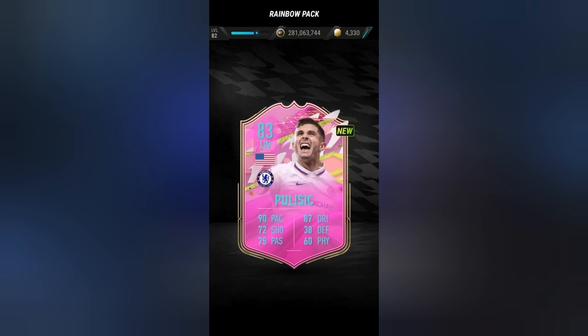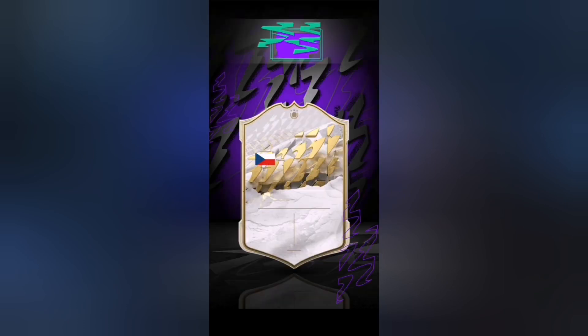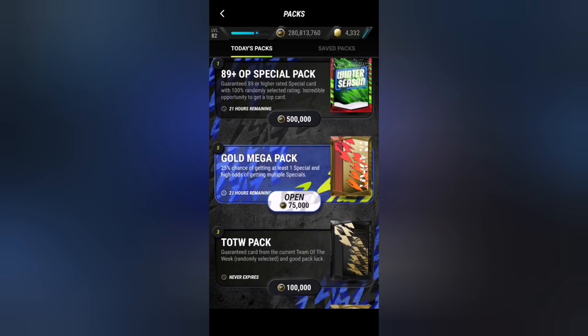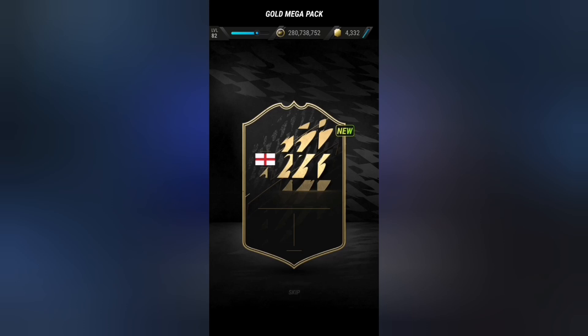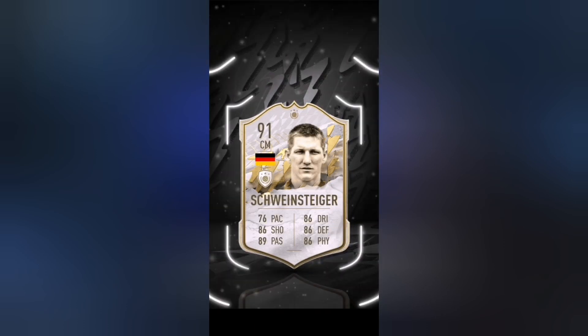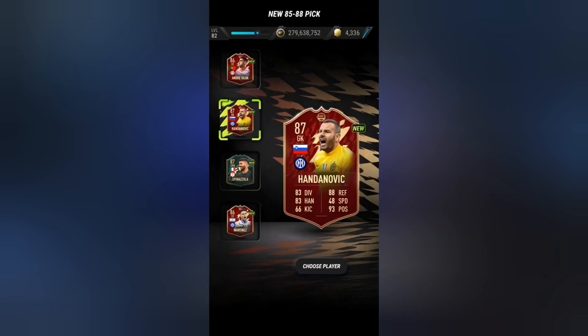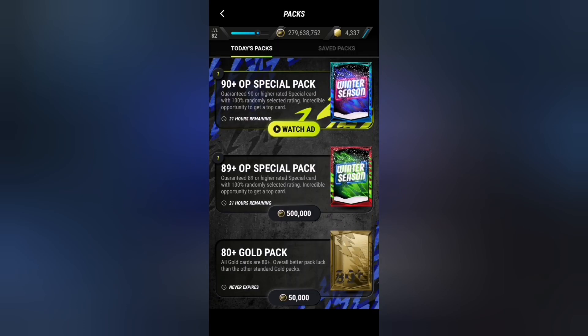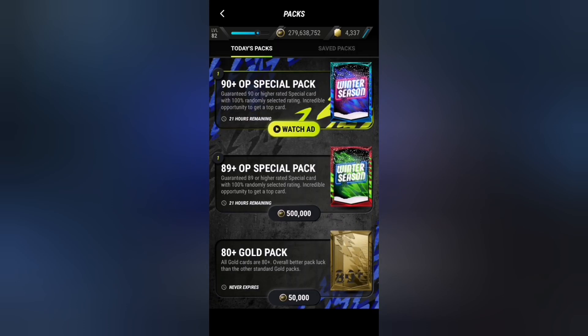The rainbow pack gives us Pulisic 83 and an icon — it's going to be Nedved, 89 rated. Now the gold mega packs — these are usually stinkers — but it's actually an icon: German center mid Schweinsteiger, 91 rated. We can choose between Handanovic and Spinazola; I think we're gonna go with Spinazola.